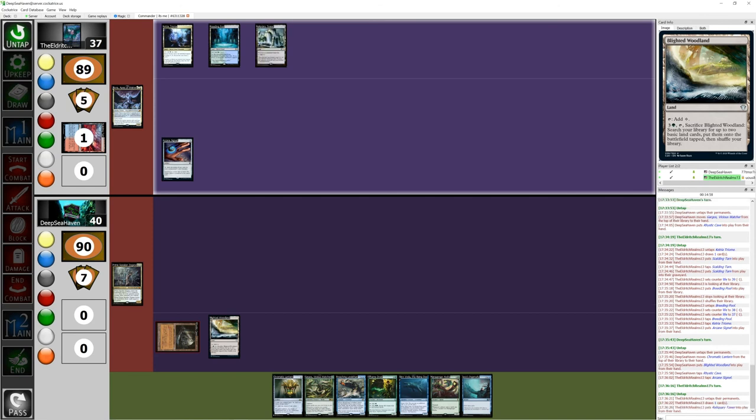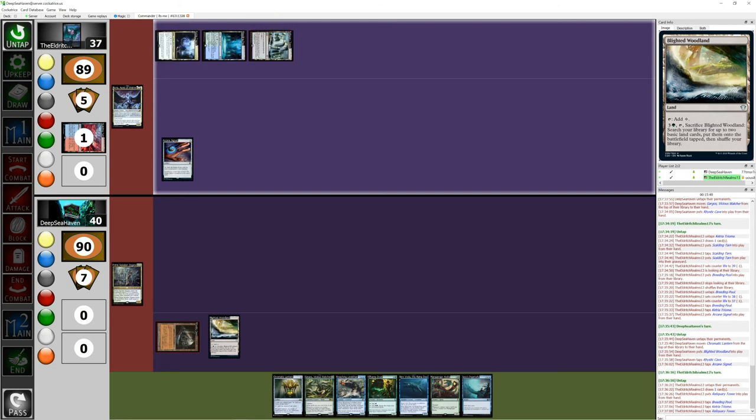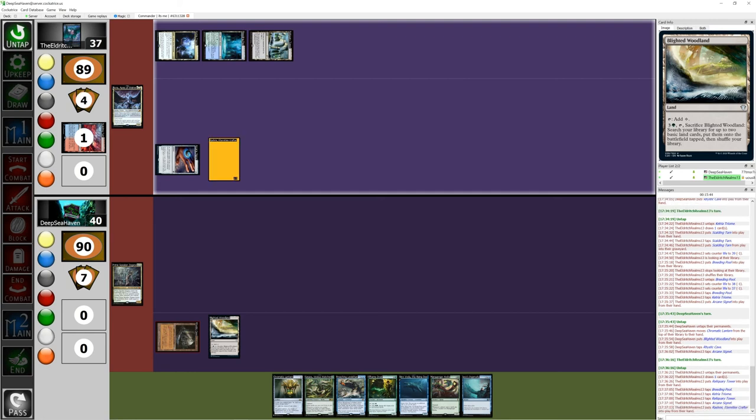I'm gonna put down a Reliquary Tower. It seems like you're doing a lot better than me there, bud. I got really lucky in my first draw, because otherwise I was not prepared. Hard choices to make here. I have a bad feeling, but I'm gonna go blue, green, and two, and play Rashmi, Eternity's Crafter. Whenever I cast my first spell each turn, look at the top card of my library — if it's a non-land with CMC less than the first spell's, I may cast it without paying its mana cost. Like a half version of Cascade. Other than that I got nothing, so I'm gonna pass.